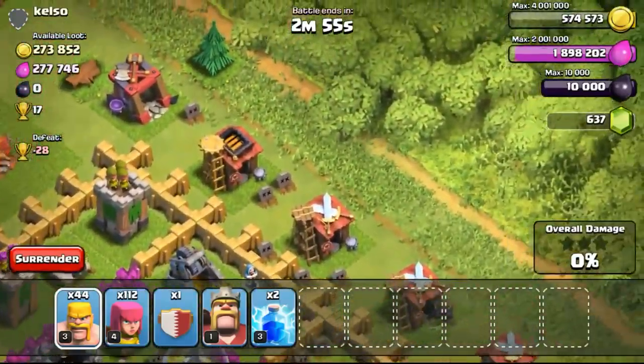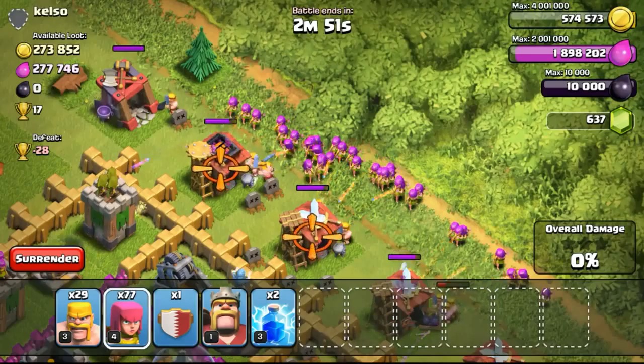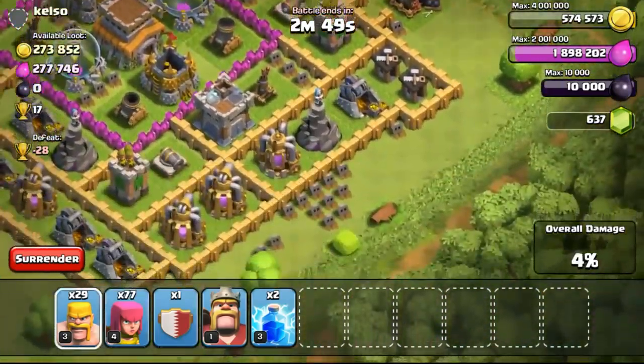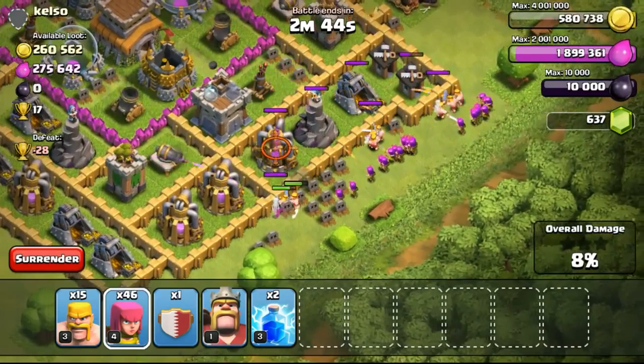I started in the morning by doing a lot of raids, farming a lot because I was about to complete one of the upgrades — the Archer Tower was about to finish. I found a pretty nice base with 273,000 gold available.